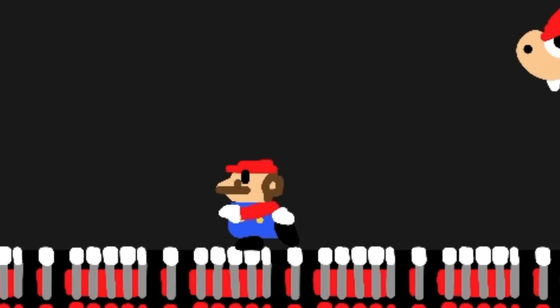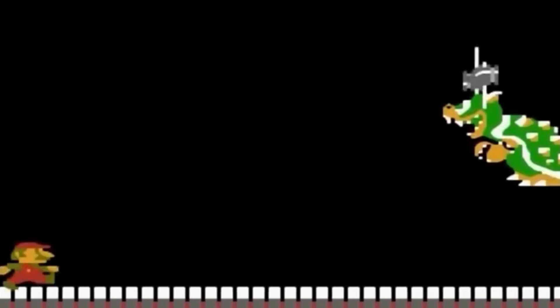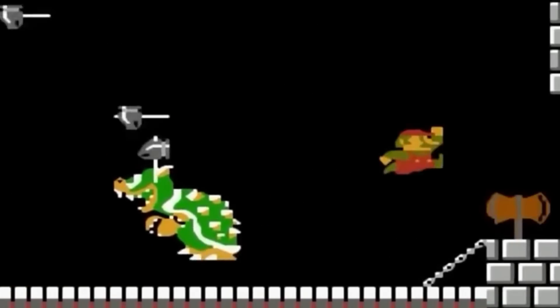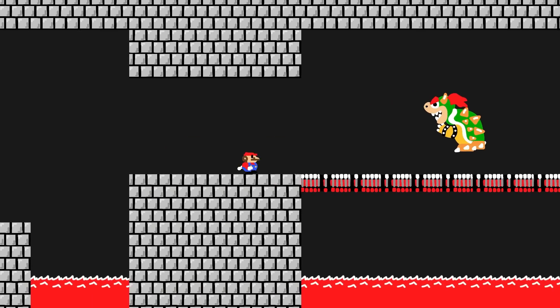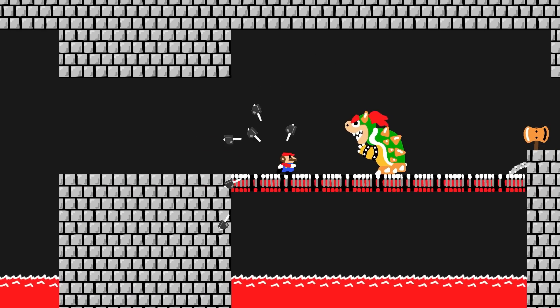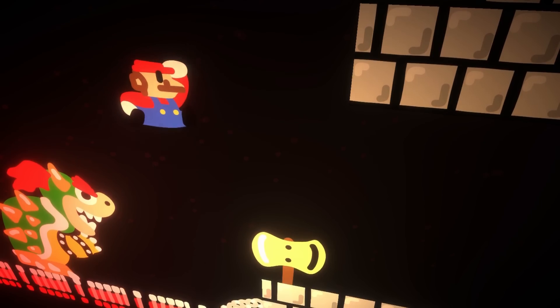Now we have Bowser attacking Mario, but what about the other way around? The way that Mario defeats him is through this glowing axe. We all know that when Mario touches the axe the world explodes or something — I don't know, I didn't read the manga. So I wrote a few lines of code and created an animation for hitting the axe.